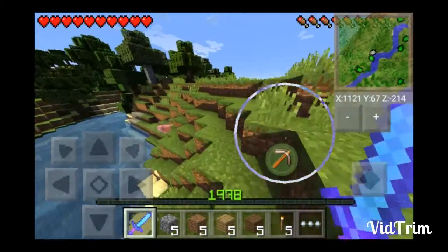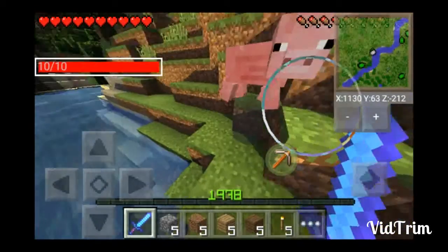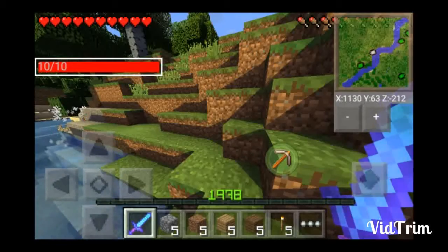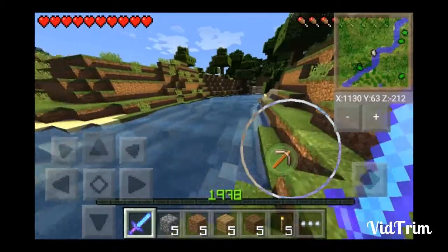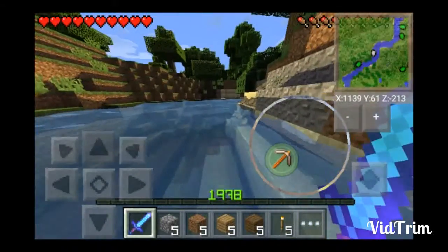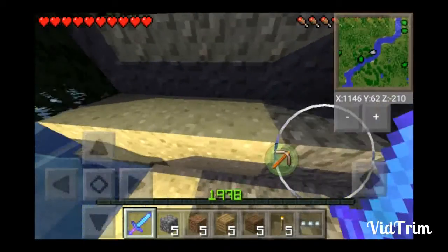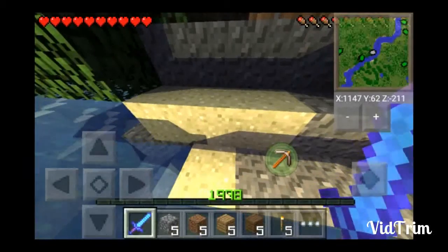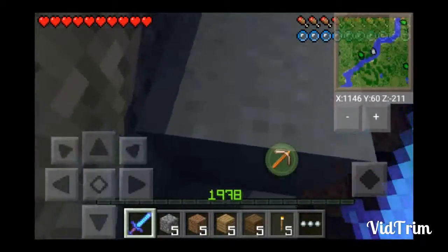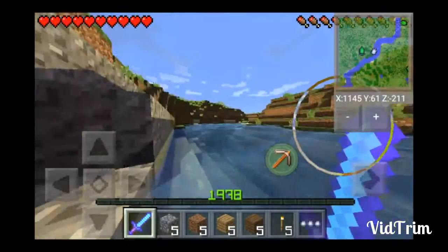Let me find a pig. The infinite level diamond sword is very overpowered. This has Looting on it, so let's see how many pork chops we get from just that one pig. 43 — that's a little op.